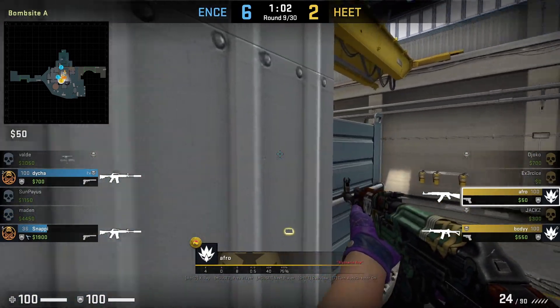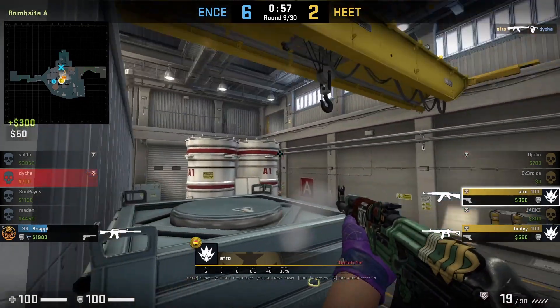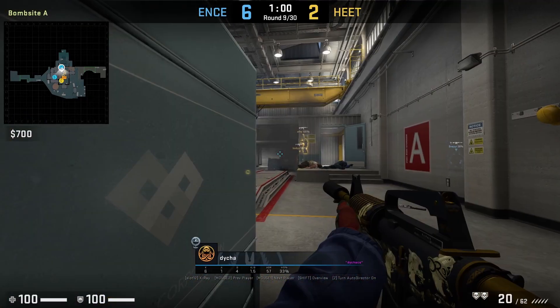Afro is going to peek tetris with a boost from his teammate — this off-angle boost catches Dhub completely by surprise.